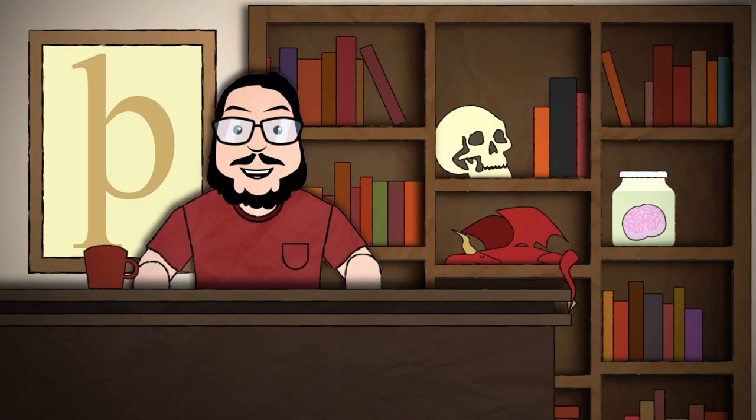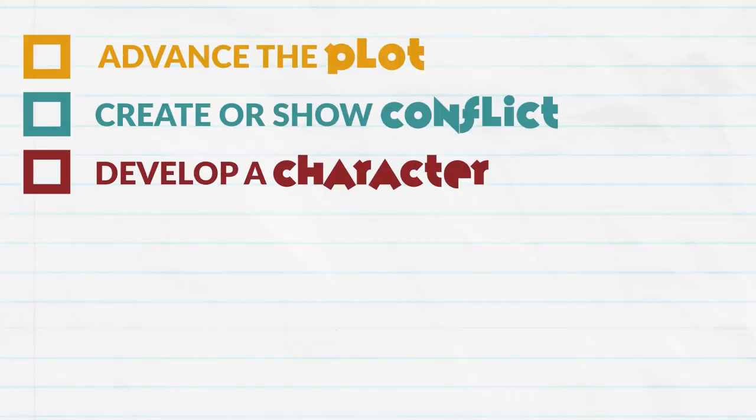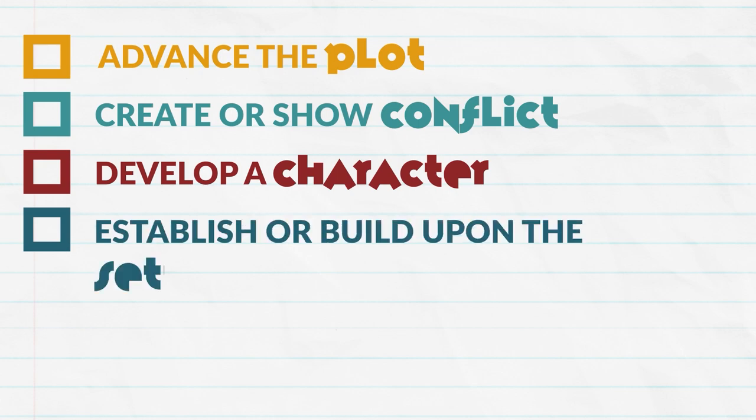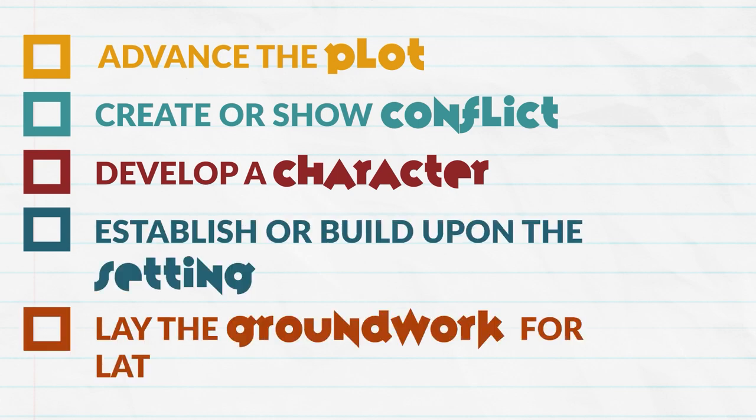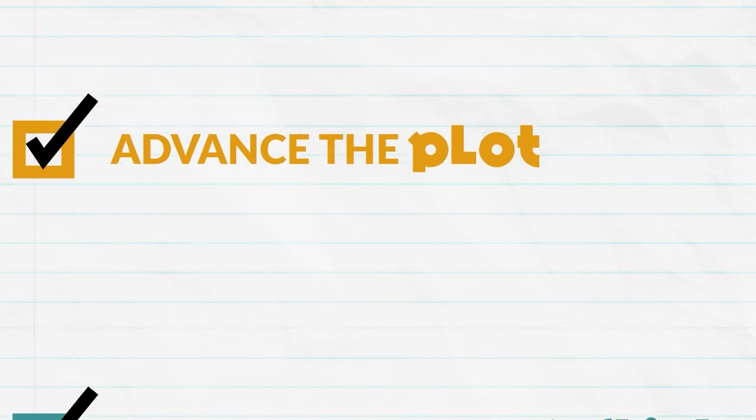A good scene generally strives to achieve at least one of five possible objectives: advance the plot, create or show conflict, develop a character, establish or build upon the setting, or lay the groundwork for later events. Each scene should have at least one of these boxes checked, but the first two are probably the most important.